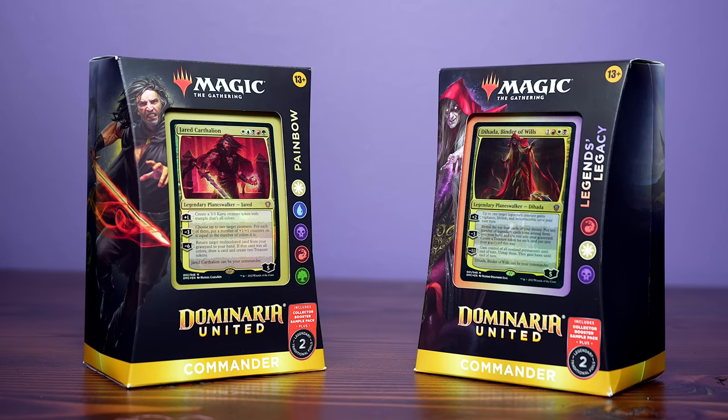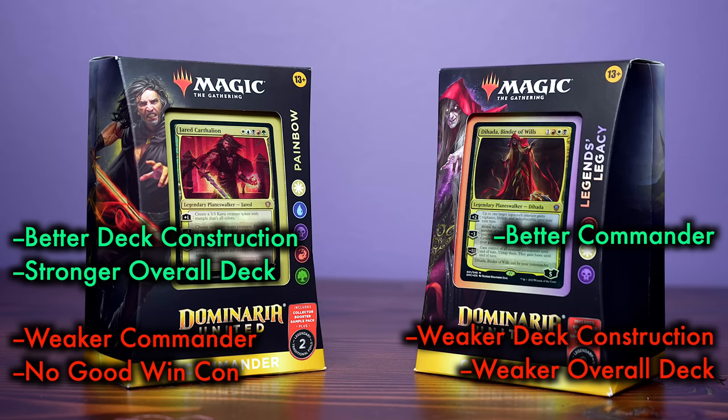For a deck that cares about having creatures in play, you'd think there'd be more creatures in the deck list. Only 28 creatures means not even half your non-land cards are creatures — I would've expected a number in the mid-30s at least. Both in terms of gameplay and deck construction, in a head-to-head matchup, Painbow has the leg up. The deck simply has enough board wipes to keep the threat posed by Legend's Legacy at bay. Aggro strategies don't tend to be very successful in Commander, and the Dehada deck doesn't have that much else to offer in terms of angles of attack. Overwhelmingly in my testing, Painbow fared a lot better — it's the deck I felt confident sitting down against friends with their established level-7 Commander decks.